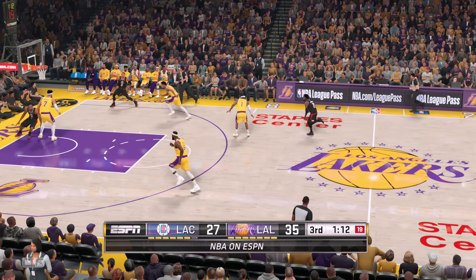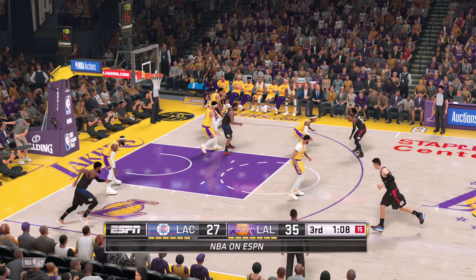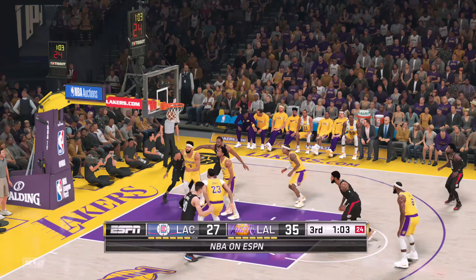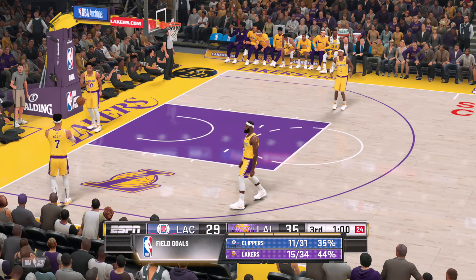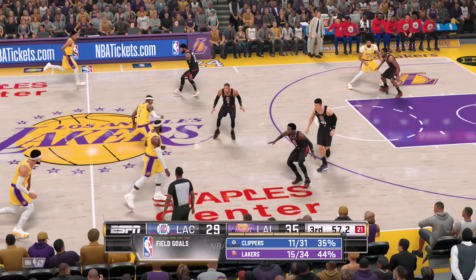They have built their advantage on the scoreboard by doing all the little things. He's got to be disappointed with his performance, but it'll be easier to swallow if they keep the lead. Beverly the pass to George on the high post — he drills it. George has got eight points. Just phenomenal awareness by Beverly, dishing the ball to the wide open man.